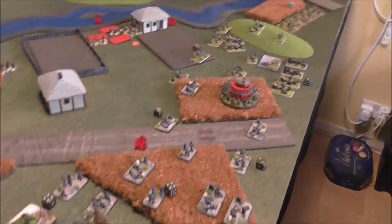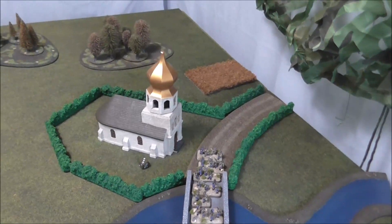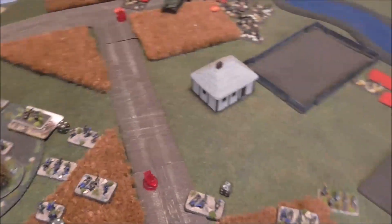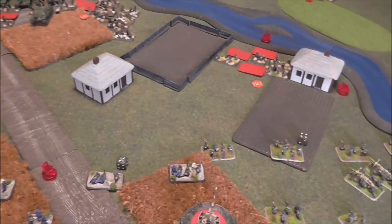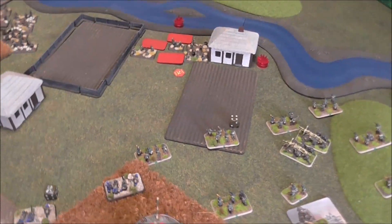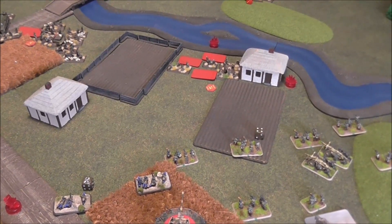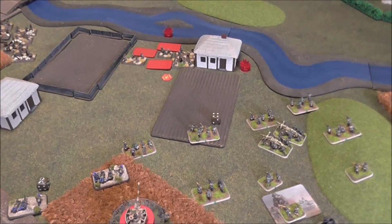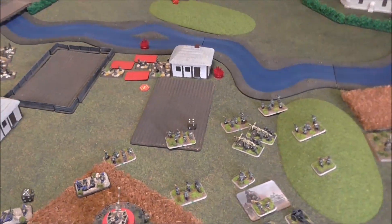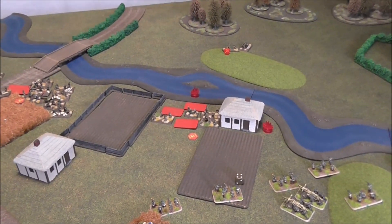Brian's turn one. There wasn't very much movement at all — he's just decided to start pulling these guys back over the river, not giving them a chance to support the objectives over here. He didn't pop his ambush. There are no reserves yet. Popping ambushes is a bit tricky — you pop an ambush and then roll a 1 for visibility, you're only seeing 4 inches. We've been forgetting to roll 2 dice for visibility and take the lower, but we'll remember that from next turn.